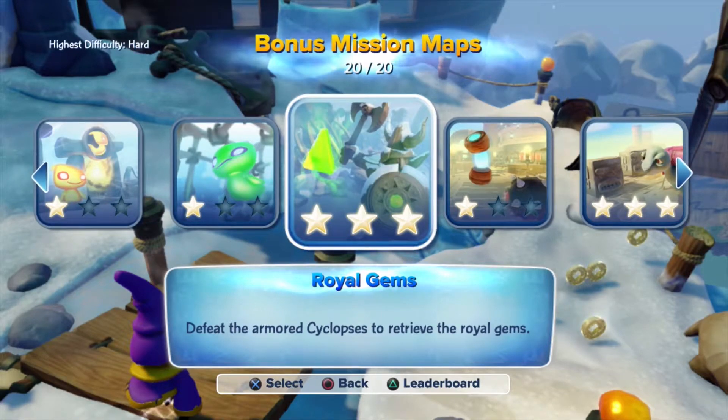We are doing Royal Gems. We have to beat the time of four minutes and 38 seconds left on the clock for this bonus mission map. We are playing on the high difficulty of Hard and we need to defeat the armored cyclopses and retrieve the Royal Gems — we have to get nine of them.